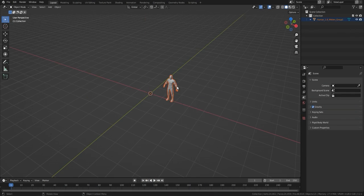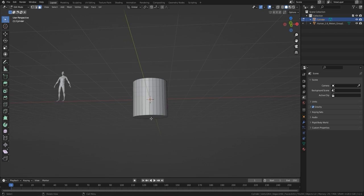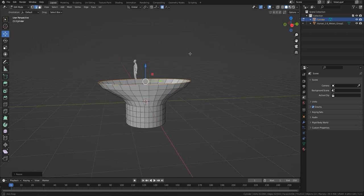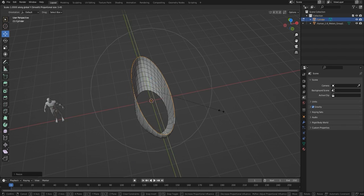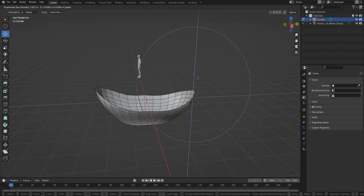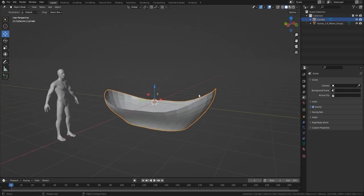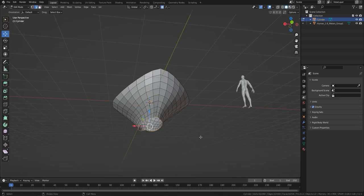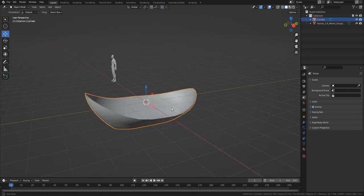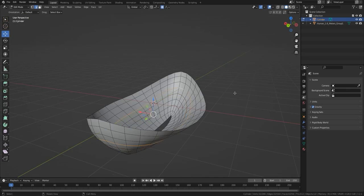Here we are in Blender 3.2 — there's a thunderstorm in the background, sorry about that. The first thing I do to get this boat is bring in a cylinder, because it makes it very easy once I've added edge loops to get the right shape. I'm using proportional editing to bring in edge loops and pull up the front to get a realistic or stylized shape.